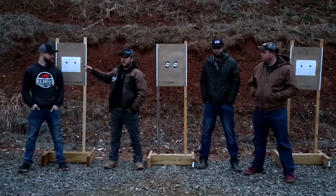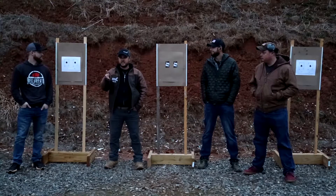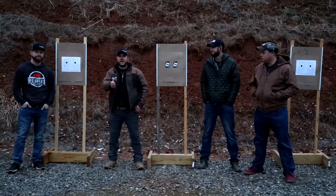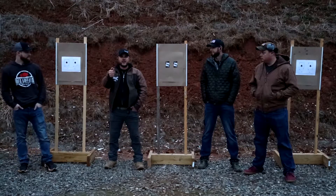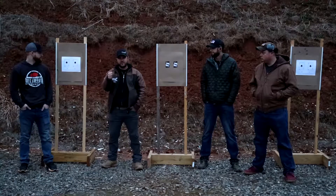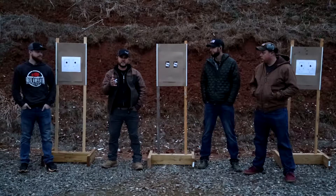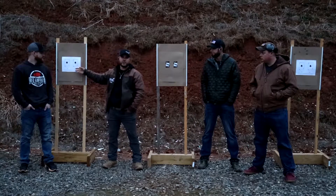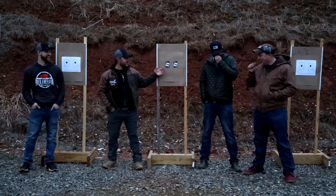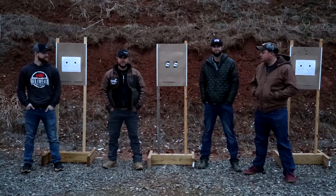The card is two and three quarters by three and three quarters — that's the size. Pretty much what it is: at five yards, the first one on the left, you're going to start from low ready and at the timer, go up and fire five rounds. You've got to keep them all within the card. Then the one on the right, you draw from holster and fire five rounds. Par time is five seconds — five yards, five rounds, five seconds. If you don't have one of these cards or a printer, you can get Uno cards, which are a little bit smaller, or use a deck of cards. We're going to have a couple guys shoot it and see how we do.